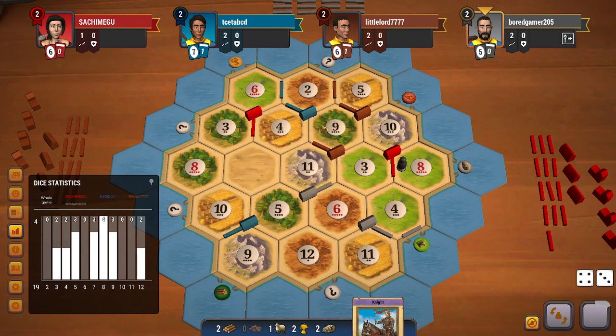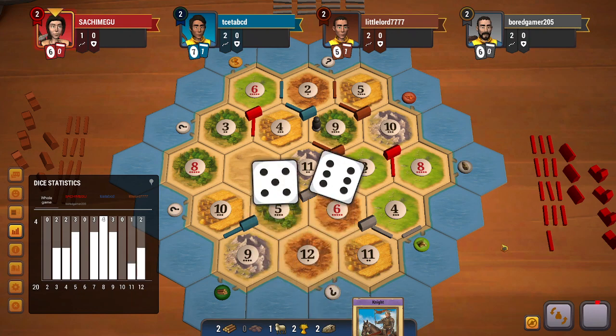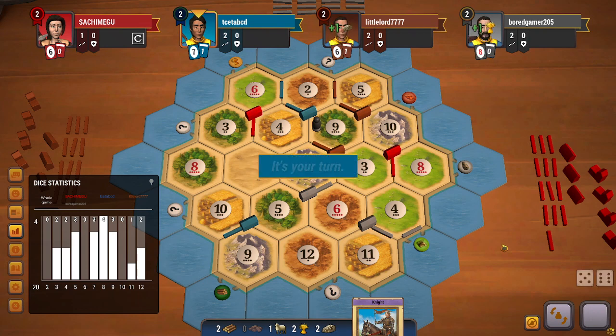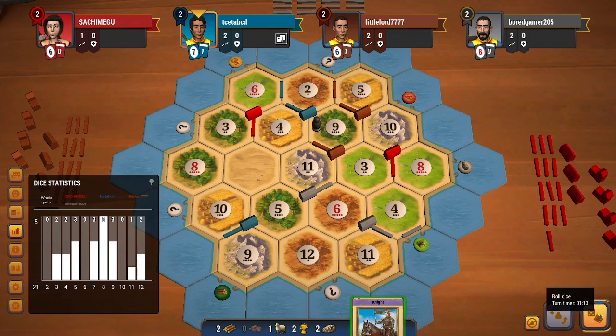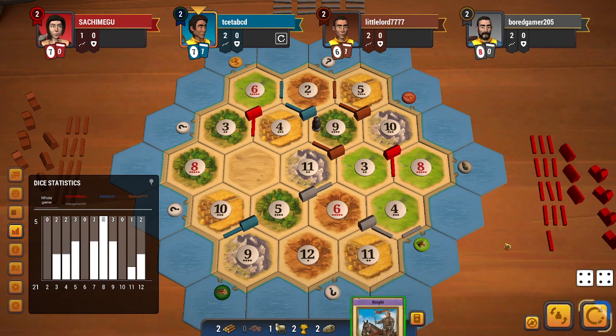A 7 rolls. I believe the 9 wood can be blocked here. Grey might steal from me if they want an ore — but steals from brown, which I'm completely okay with. An 11 does roll. I would love to roll a 2 or a 9 or maybe a 7. I do roll an 8, which doesn't help me much. I'm not sure what I can do with these cards in hand.